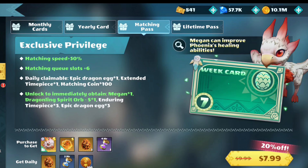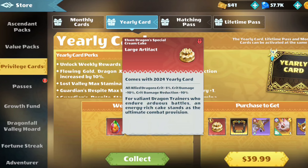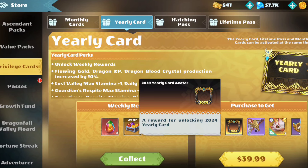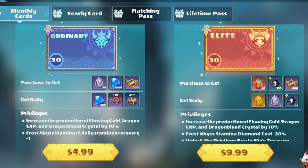The hatching pass is worth it if you're really trying to speedrun that hatching event, but you really don't have to worry about it — it's sort of a long grind anyways. The yearly card's good; anything that's going to give you a red large artifact is nice, and more borders adds to our collection. The monthly card gives you some stuff to spend right off the bat and extra daily rewards to make the game a little bit more interesting.